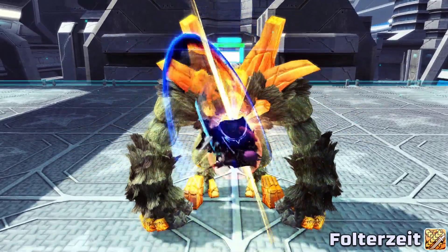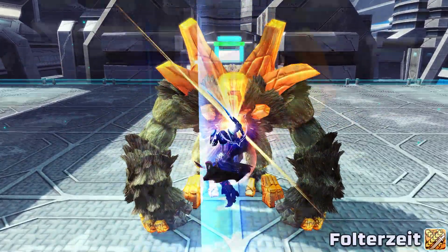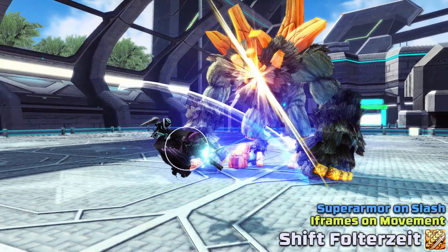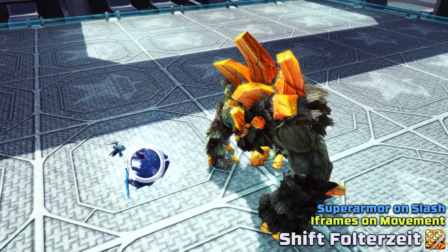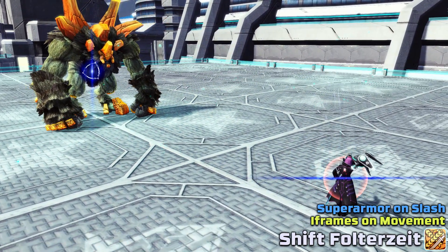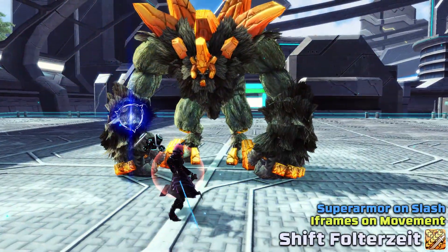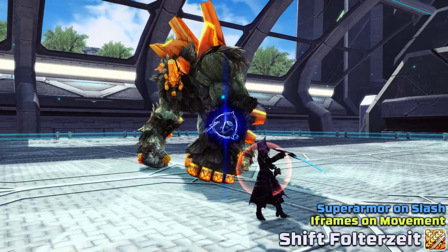Next up is Folterzeit, probably the simplest katana PA — you just sit in one spot while pumping out consistent close-range DPS. This PA has no form of protection whatsoever, but is really nice to spam on stationary targets. Shifted Folterzeit will have you slash while retreating in the opposite direction you are facing, with iframes at the beginning and super armor during the slashing part. You can also hold the opposite directional right when you activate it to move in your desired direction and perform a forward or sideways slicing attack instead.